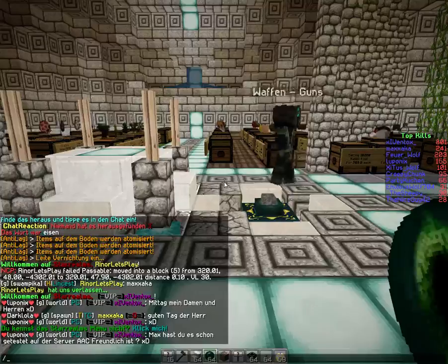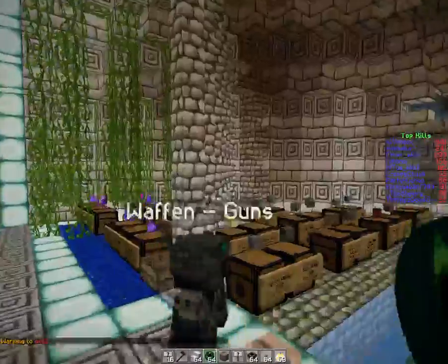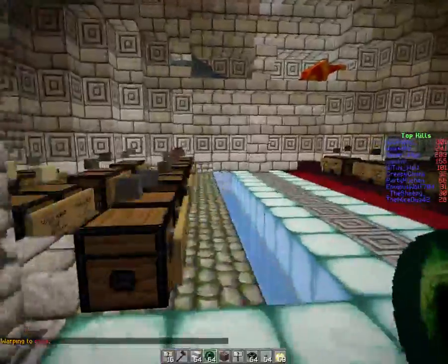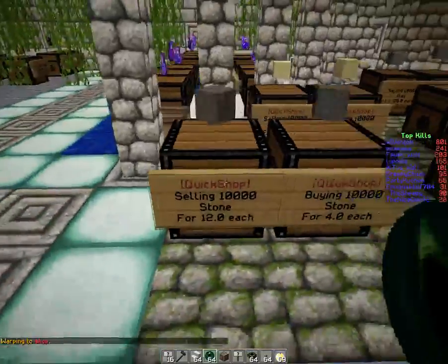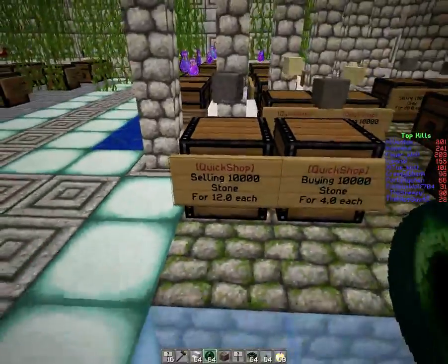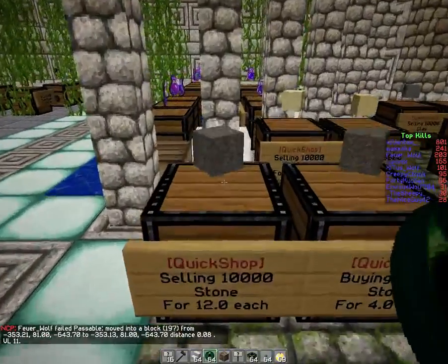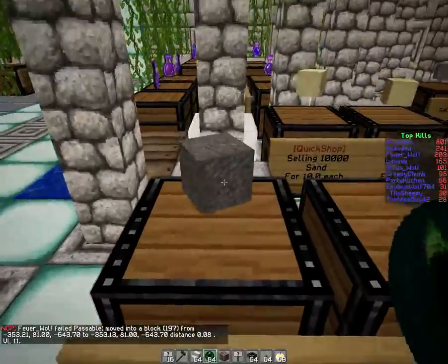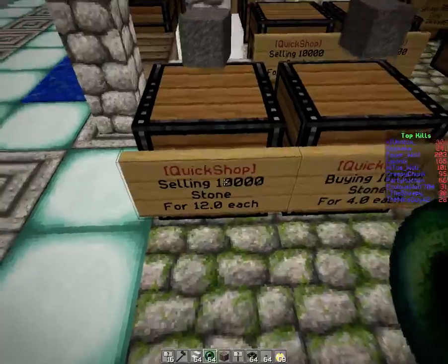First of all, you get there by typing /warp shop and then you're here. You can decide whether you want to buy stuff or sell stuff here. How this works — you always have to look from the point of view of the shop. That means it's always going off from what the sign here is saying.